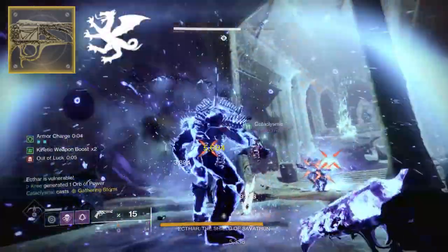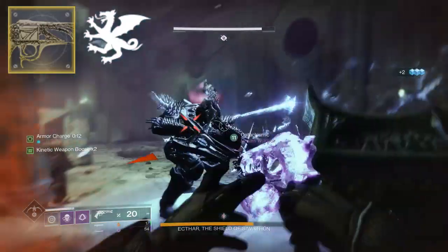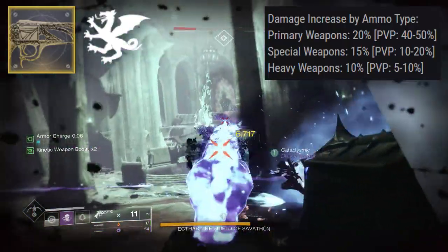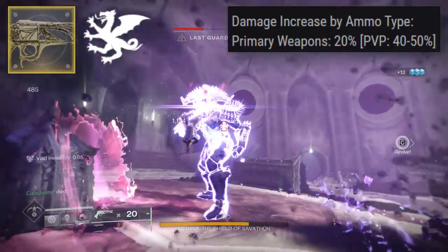Somewhat recently I've been really giving Vorpal Weapon negative vibes, mainly towards heavy weapons. Special weapons, I love it; heavy weapons, no. Primary weapons actually get the biggest benefit, because looking at the damage values, heavy weapons only get the 10% bonus from Vorpal Weapon, specials get the 15%, but primary weapons get 20%. And then in PvP, it's 40% to 50% against Guardians in their super.